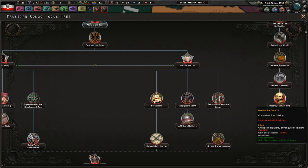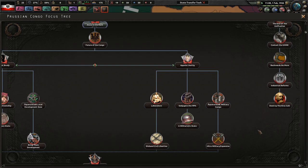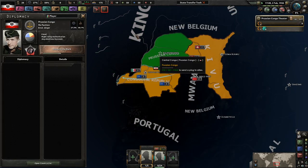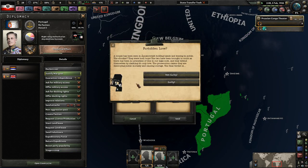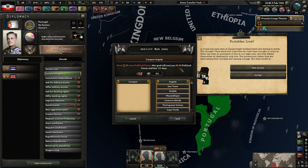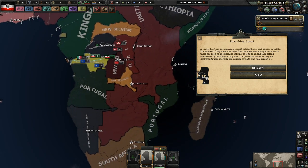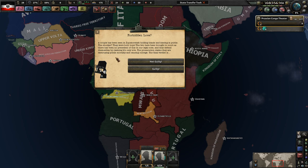Destroy the Kivu cult - war goals go down again. Once we've done this we've more or less finished the series unless we want to attack Italy or Portugal, which we could theoretically do right away. It would take almost an entire year just for those wars and we would definitely not win any of them, but it's something we could theoretically do.